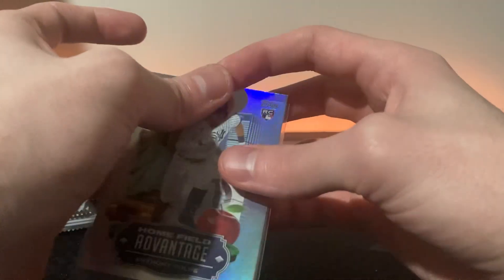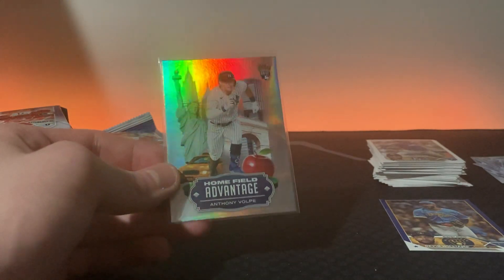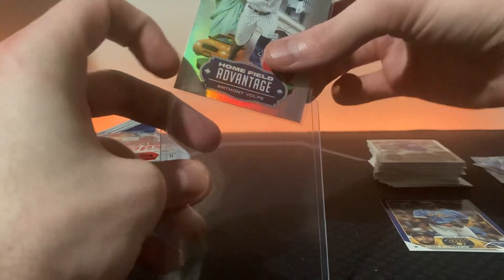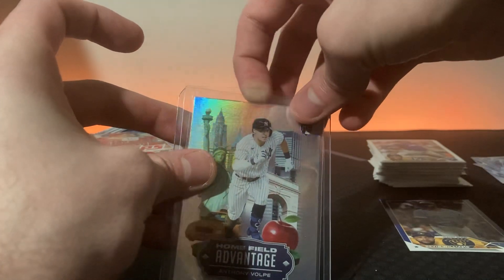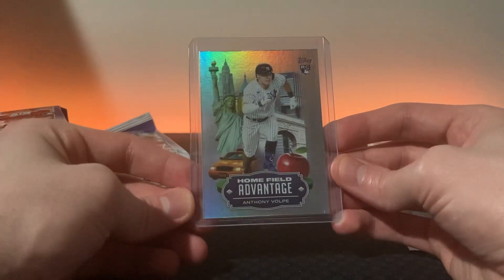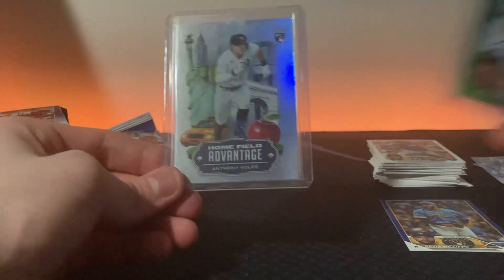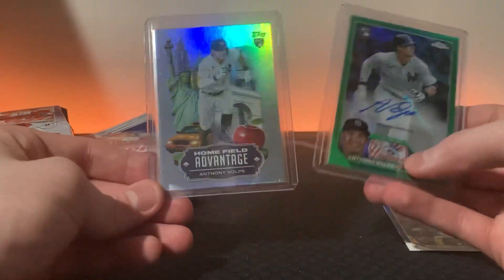Oh boy - as I say that, there's a card that's probably worth the box. I haven't been really into looking up Home Field Advantages. I've never pulled one and I've always wanted to pull one because they're like Topps Downtowns but easier to pull than Panini Downtowns - those are very hard case hits. But if you want one you probably want Volpe, Carroll, Gunner Henderson, Adley Rushman. I'm just pulling Volpe's!